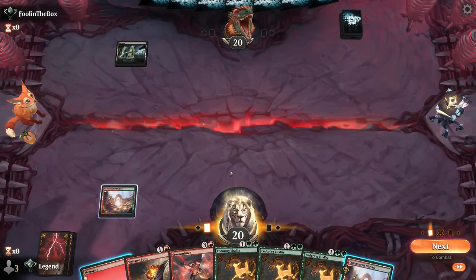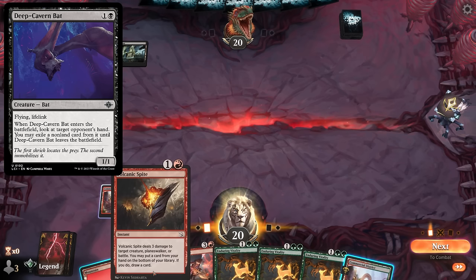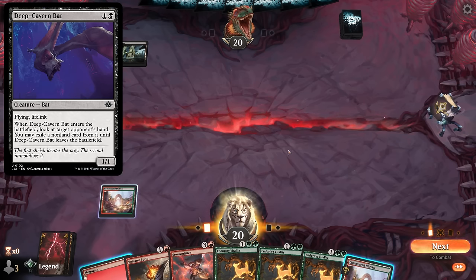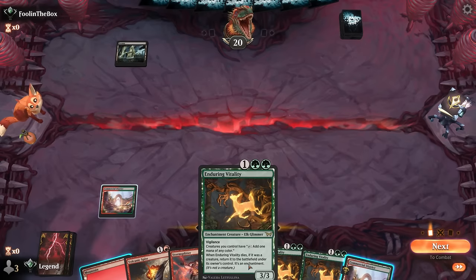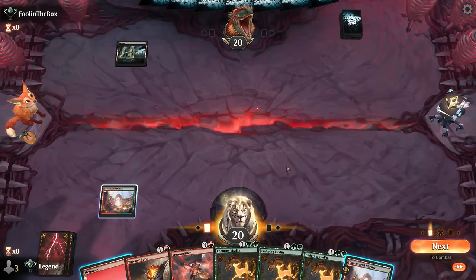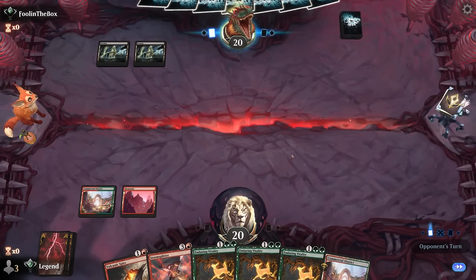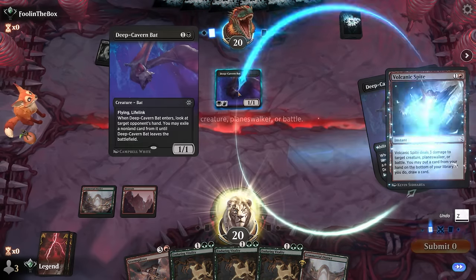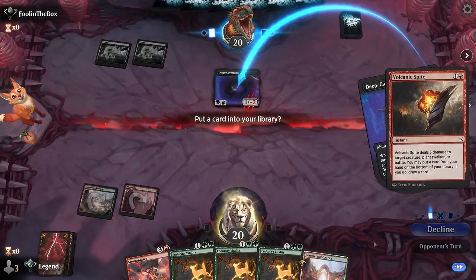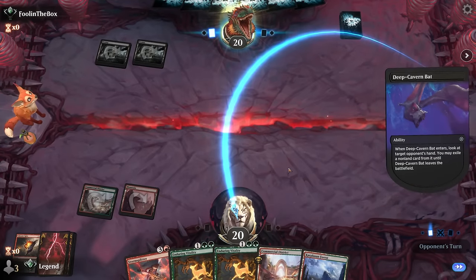A Bat would just take the Volcanic Spite and deny us the opportunity to get rid of an Enduring Vitality, but if I go District now I can play Vitality on curve. Though we're unlikely to win on turn four with this hand, I think I give myself the opportunity to respond to a Deep Cavern Bat — and there it is. Volcanic Spite: bottom the Vitality. I could still play one on curve after all.